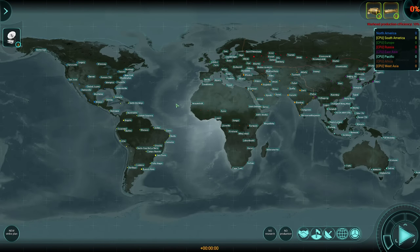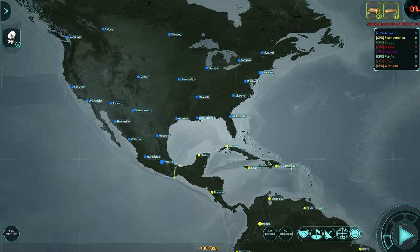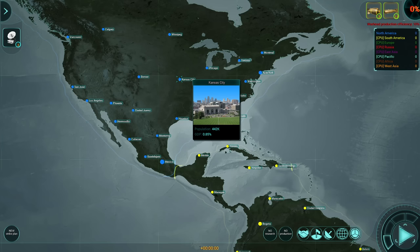In case this is your first time seeing ICBM, the game is basically about getting as many points as possible, and you do that in two ways. One: don't lose. Two: kill as many of the other population as possible. It is really that simple. I'm playing as the US, which means all of my blue dots here are my cities. The bigger the dot, the bigger the population. Monterey has a population of 1.12 million; Mexico City has 21 million. It also shows GDP — how much a city contributes to your production and research. I really want to keep Mexico City safe. Kansas only contributes 0.85% to GDP, so if it gets nuked, sorry Kansas, but you're kind of expendable.